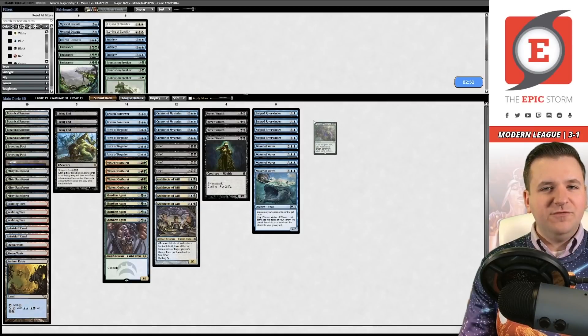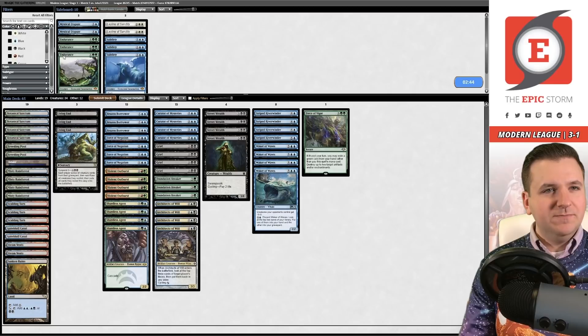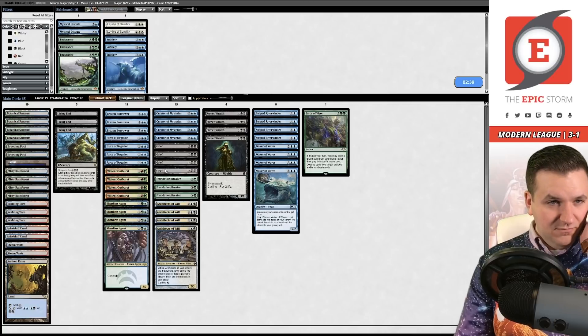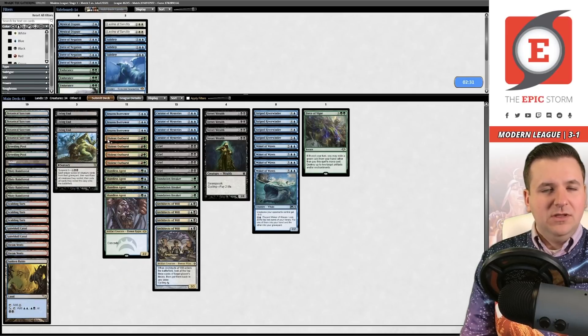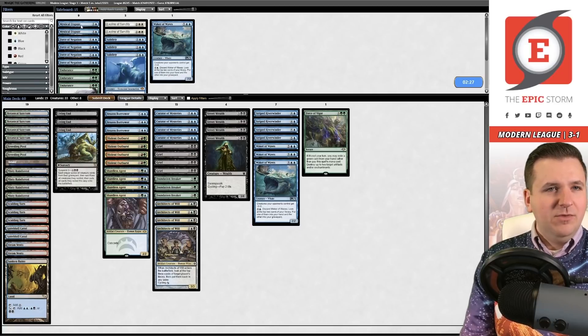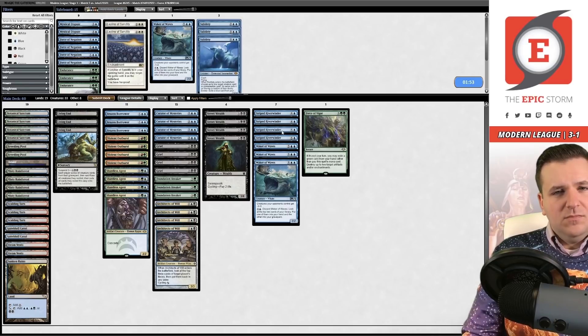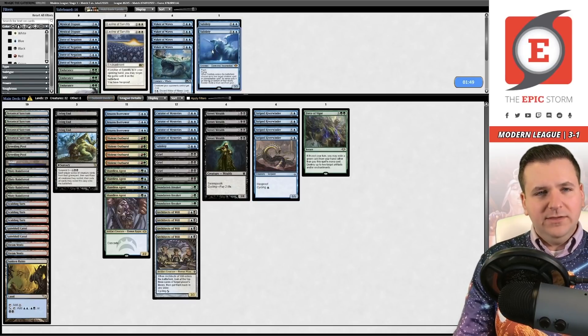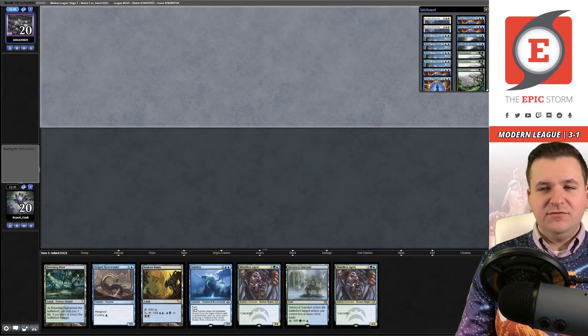Sideboarding: I probably want Force of Vigor and Foundation Breakers — maybe even Brazen Borrower. This might not be a Force of Negation matchup — it felt underwhelming. I'll try no Forces. I wonder about Subtlety here. Their deck seems weak without Fiddlebender. Let's experiment — if I'm wrong, that's fine. Game 2: we have Subtlety in the opening hand — nice. We mulligan to six.